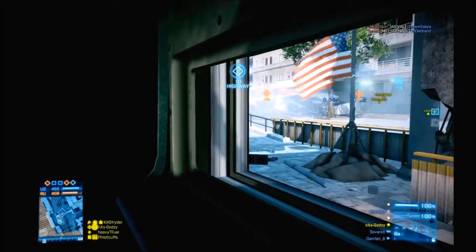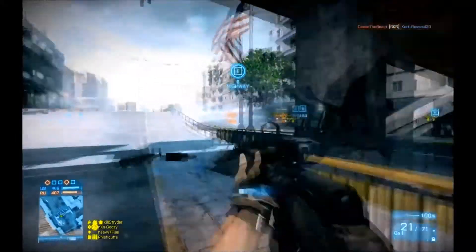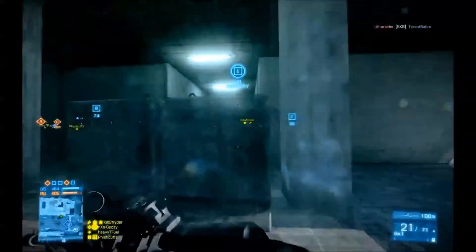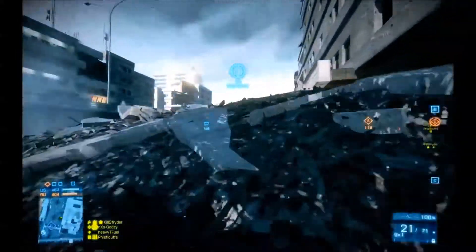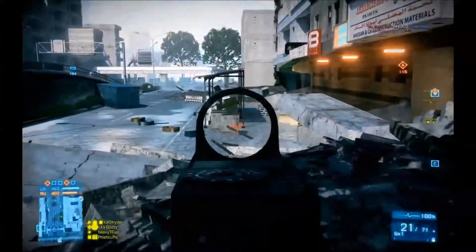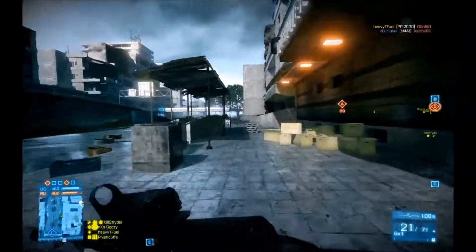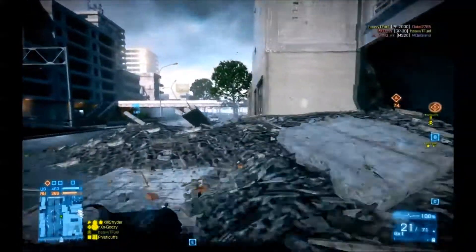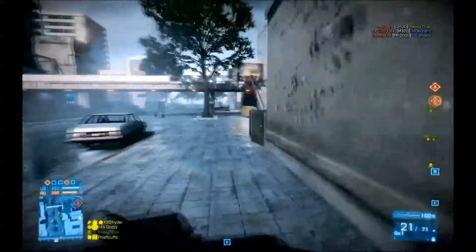I'm going to jump in this LAV for some free protection. I like to use the LAV as protection while I'm capping flags on certain points - like E where there's lots of places you can get attacked from and not too many safe places. Nice to jump in the LAV to get some free protection while you cap the flag. Now we're going to flank around to A - just want to check our corners. On the minimap in the top right there's quite a few people coming the other way, so I might actually just ignore A for now and head up there to give my team a hand.